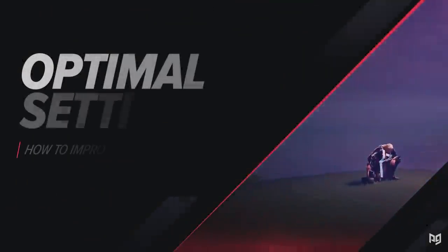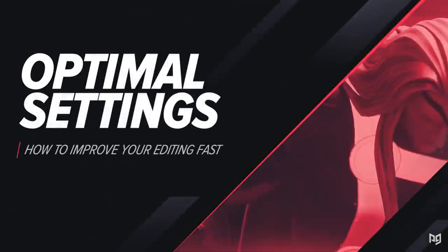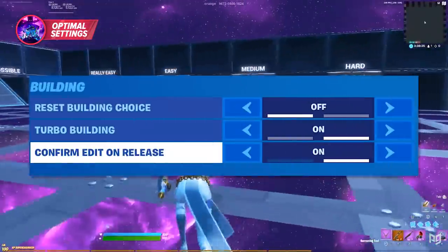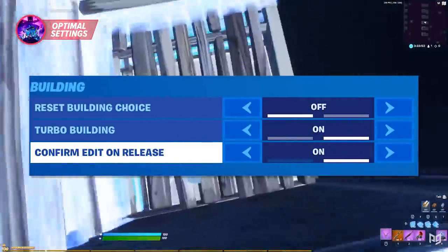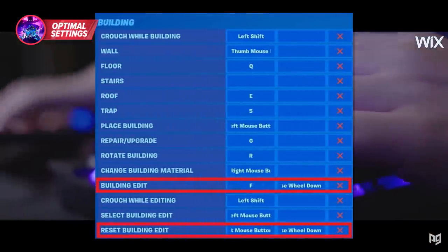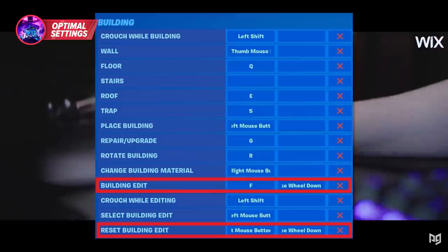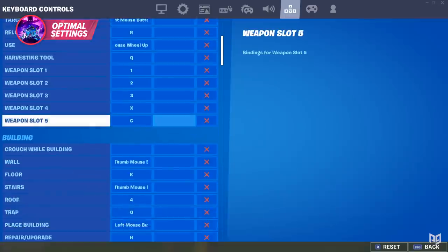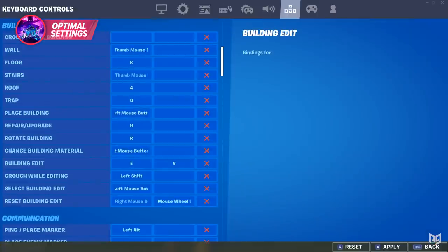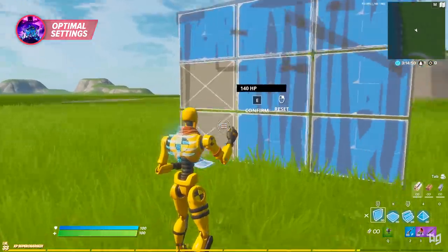Who better to take editing advice from than somebody who's probably the fastest editor in the world? The next thing we're going to touch on is the most optimal settings for you guys to edit as fast as possible. Starting off, you have three options: double or triple binds, confirm edit on release, or the good old single edit bind. I strongly recommend mouse and keyboard players use confirm edit on release or do double edit binds like Raider does, which you can do by setting two different binds on your keyboard and mouse to edit and confirm edit.